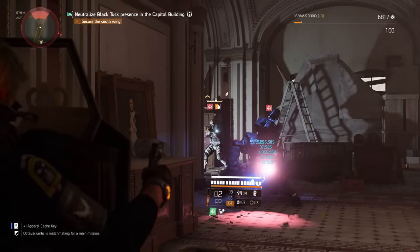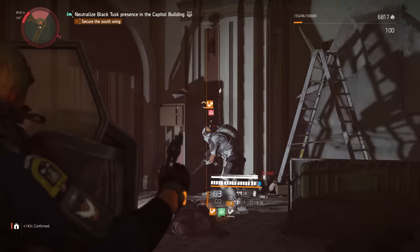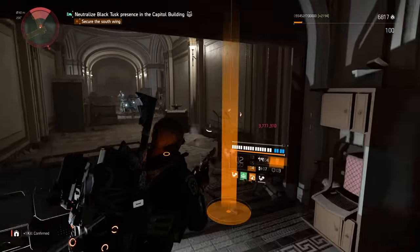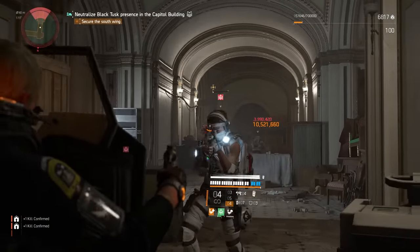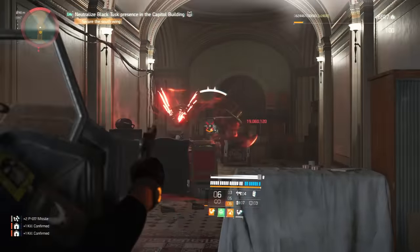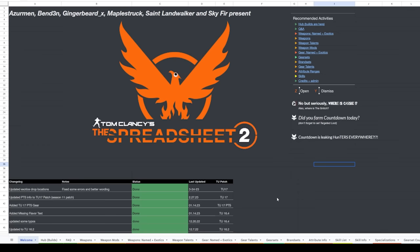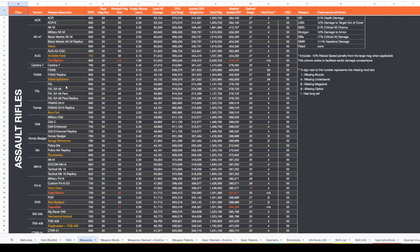First off, base weapon damage. We don't need to go over this in much detail because it's not a number that changes build to build. The base weapon damage is just an intrinsic number which every weapon in the game possesses — the only thing that will change this number is buffs or nerfs from the developers. There's an incredibly thorough spreadsheet collated by a dedicated team of players, which I've put in the description, holding the base weapon damage values for every weapon in the game. If you need a base value, just use this spreadsheet.